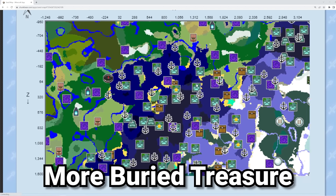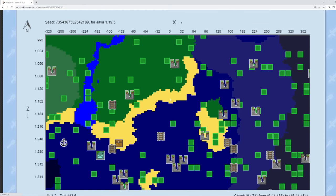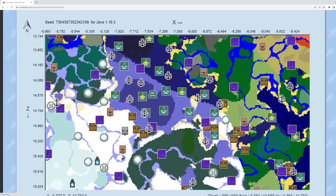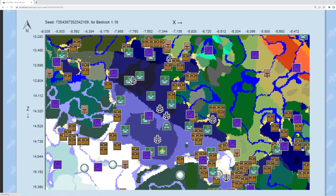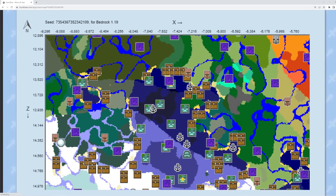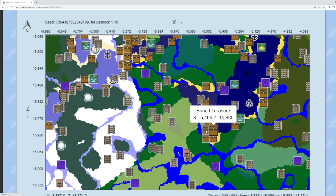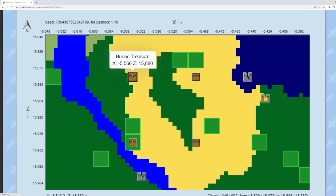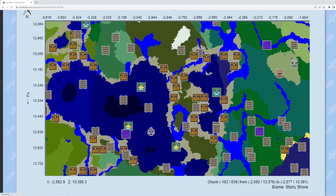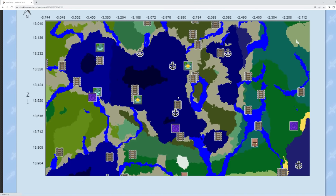Let's take a look at chunkbase.com to see how buried treasure compares between editions. On Minecraft Java Edition, looking around beach side biomes, it's not insanely common to find buried treasure. Now if we switch over to Bedrock Edition, you might see something is insanely different — there is an insanely large amount of buried treasure inside of Minecraft Bedrock Edition versus Java. It seems that literally every single chunk in Bedrock Edition has a buried treasure in it. If we look over here, there's about 20 buried treasure in this small cove, whereas if we switch over to Java Edition, there's not even one buried treasure in that same small cove.